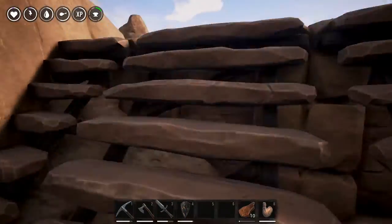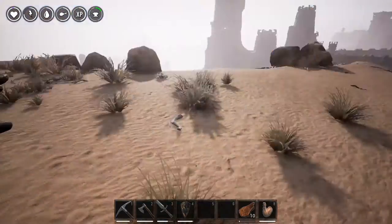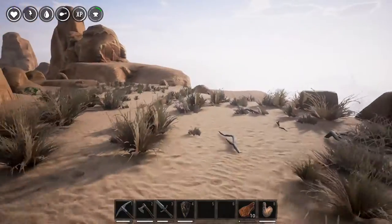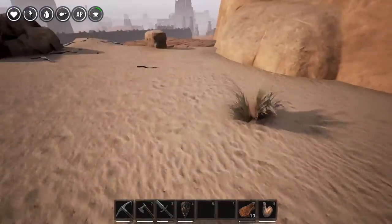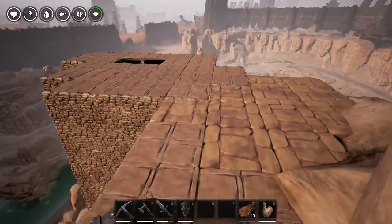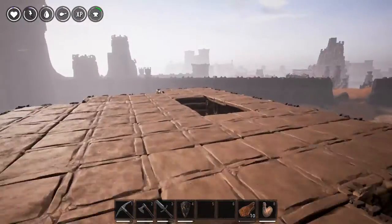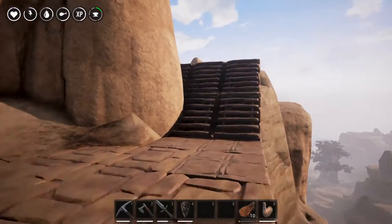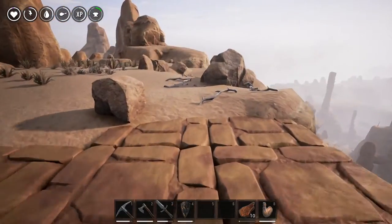So we've got these stairs here which lead to the top of this rock, where I think we're going to build an auxiliary base — meaning we're going to have a base up here with a crafting station, beds, an extra set of armor, stuff like that, in case our base down there is getting destroyed by an avatar or something. We'll have a backup up here that the avatar probably won't be able to get to. I'm pretty happy with it. I think it's super cool. I love the way that you can build straight into the rocks — that's awesome. That's something that every game should have.